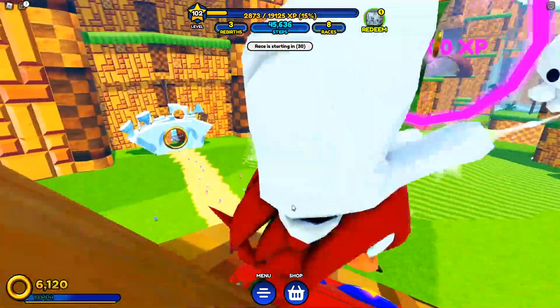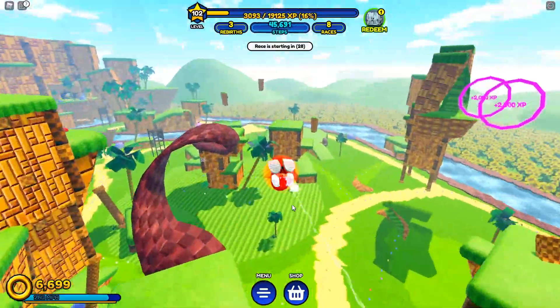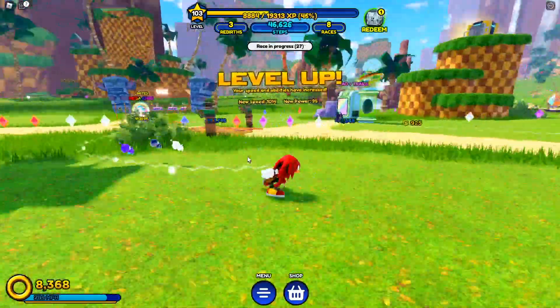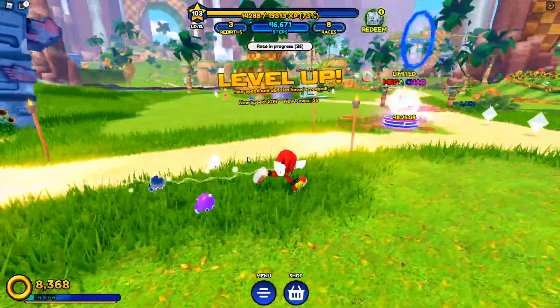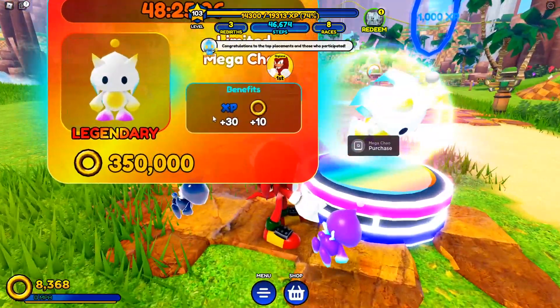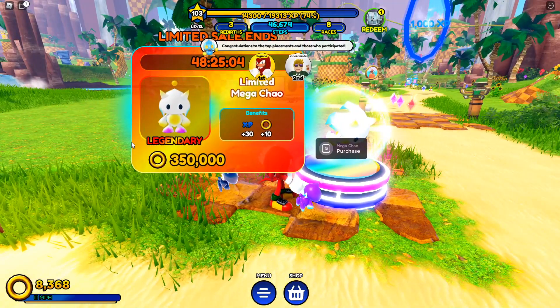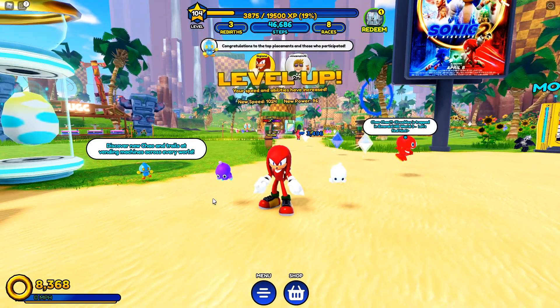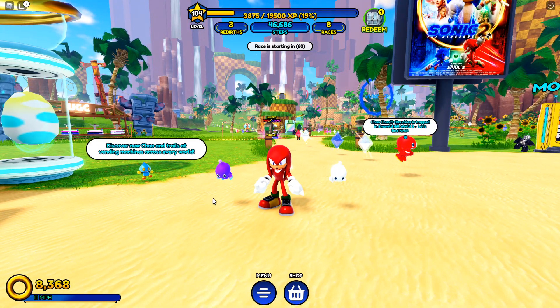Make sure you log into the game right now and get Knuckles. Also, if you go to the first world — Green Hill — all the way back to the start, there's a limited time legendary pet that looks insane. I need to get that pet. I'll do a bit of grinding for it. Anyway, hope you enjoyed the video — like, subscribe, comment down below, and I'll catch you all next time. Peace out!